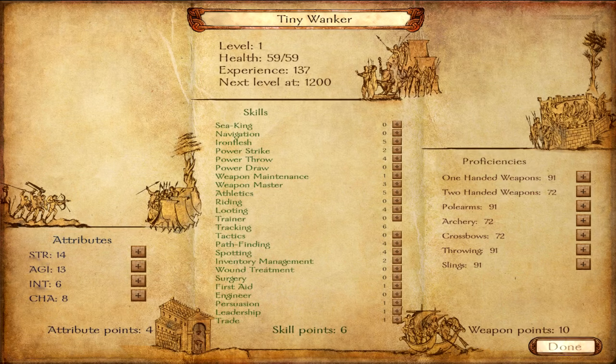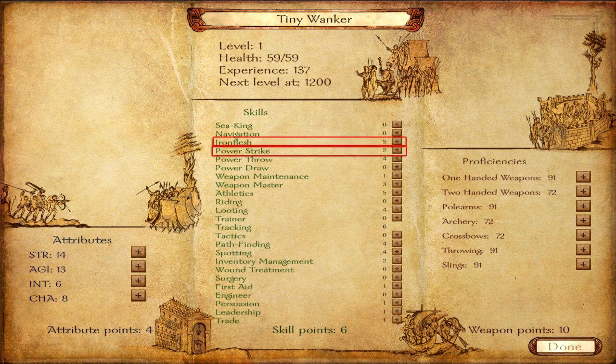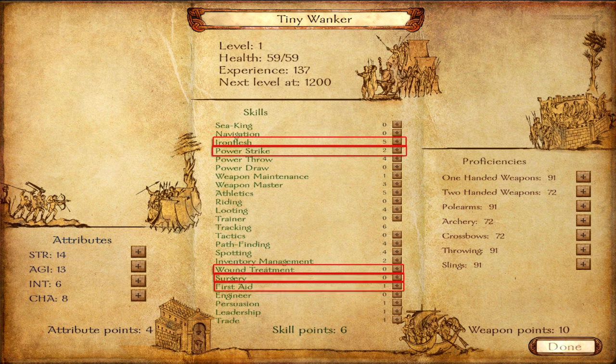Now let me show you with an example how to use all this information to make your beginning as epic as possible. Let's say you want to create a character that hits very hard, won't die in one hit, and can recover wounded allies as soon as possible. Looking through the available skills, we can focus on five: Iron Flesh, Power Strike, Wound Treatment, Surgery, and First Aid. To increase these skills, your character will need as much Strength and Intelligence as possible.